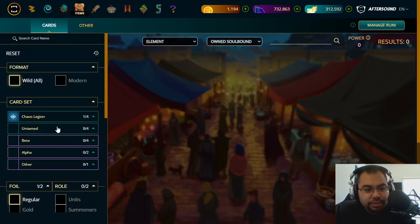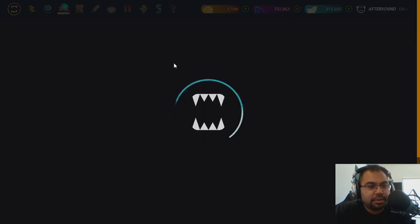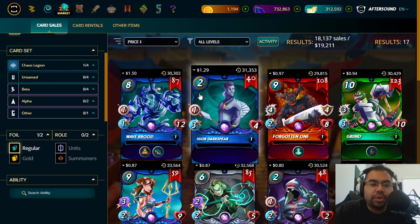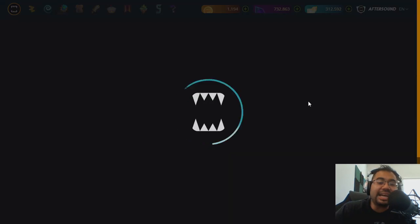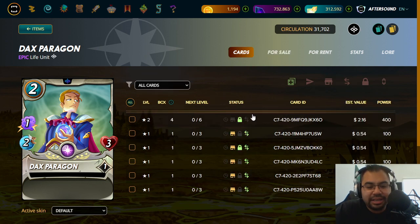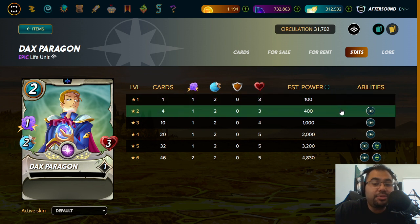The last one I'll share is actually going to be an Epic card. I like going to the Market because I sort it by price so you can see where the market values these cards. Scrolling down to the bottom half — that's Dax Paragon. I haven't maxed my Dax Paragon, but the reason he's important or at least valuable is because you can get the Amplify ability at level two, which is eligible in Bronze.